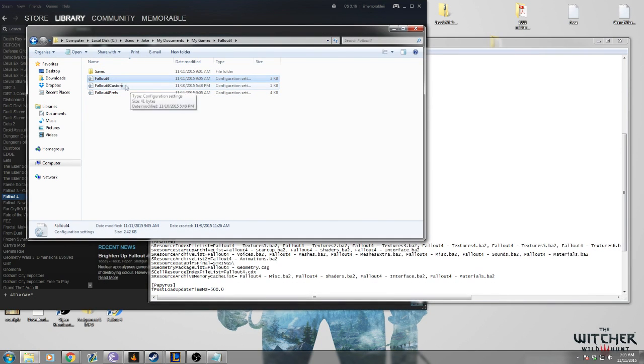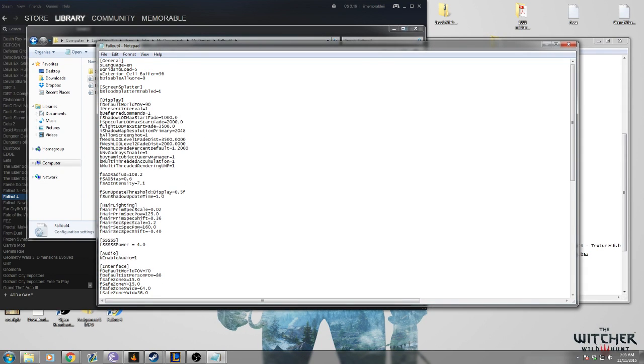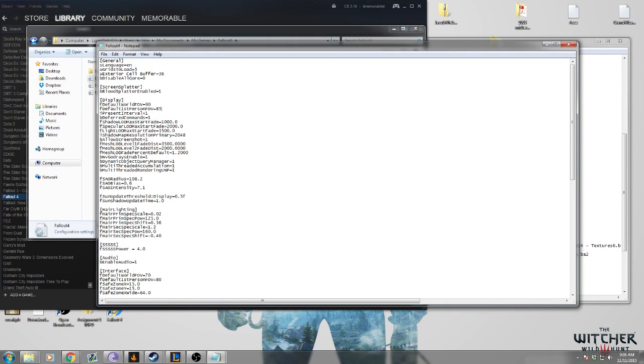The last thing for quality of life: open Fallout4.ini again. In the display section, we have to add the line 'fDefault WorldFOV=90'. I actually want mine to be 85 — I just prefer it — but 90 is good for PC. Because like you saw earlier, the FOV console command in-game doesn't actually change your FOV; it just changes your view model. It does change FOV for third person, which is a little weird.